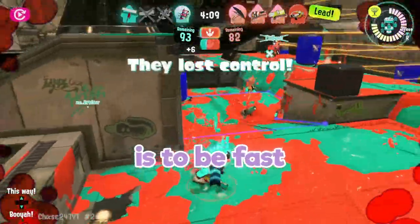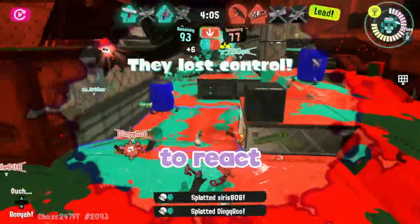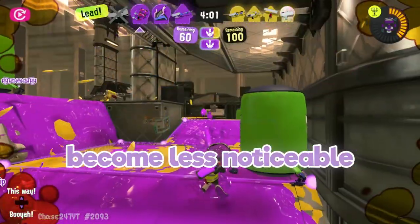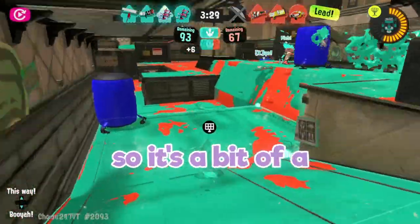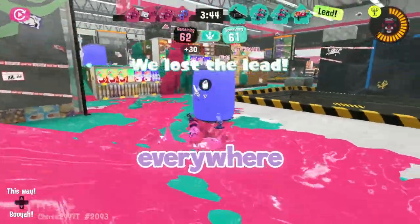The trick to succeeding with Dapples is to be fast and furious. Sneak up on people and kill them before they even have a chance to react. Running a lot of swim speed can definitely help with this. Some people opt to run Ninja Squid, as this can help Dapples become less noticeable on some of the longer range maps that they would normally struggle on. But remember, Ninja Squid does make you significantly slower, so it's a bit of a trade-off.